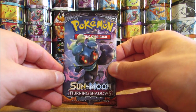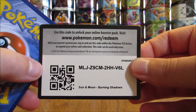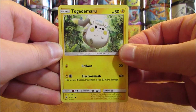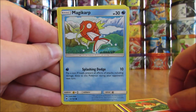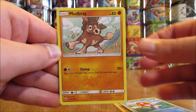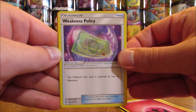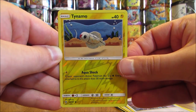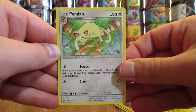Marshadow cover artwork pack — not the greatest pulls so far, though they're starting to heat up a little. Pack: Togedemaru, Croagunk, Pansear, Magikarp, Mudbray, Fairy Type Energy, Weakness Policy, Poipole Trainer, Rotom Dex, Tynamo is the Reverse Holo (Common), and the final card is a Persian.